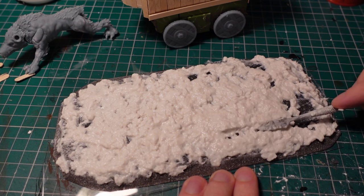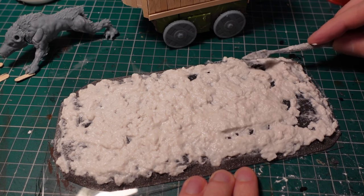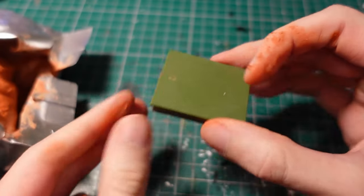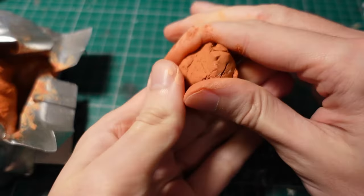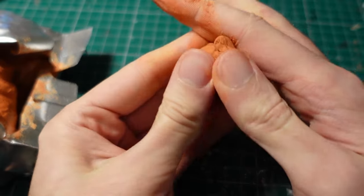Taking a sculpting tool, I slightly widened the tracks that the wheels had made, so it would still fit after I add some texture paste later. To make the relic itself on the back of the cart, I took some standard clay and mixed it into a blob shape. This clay was slightly too dry to work with, but it was still okay just to bulk out a shape.